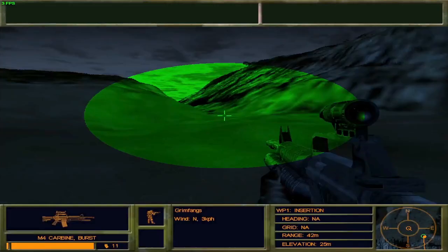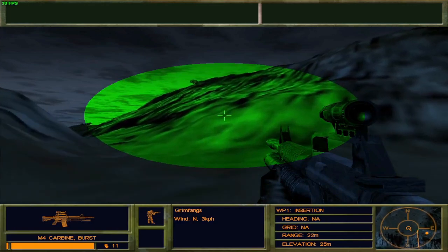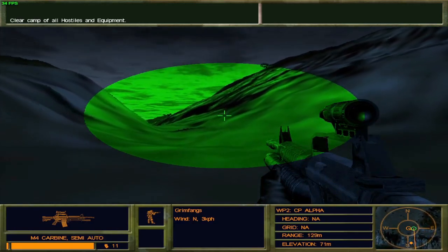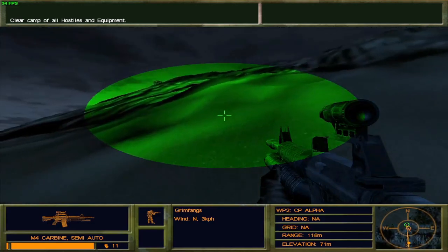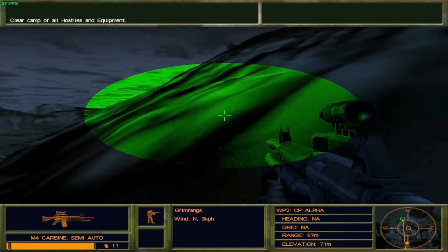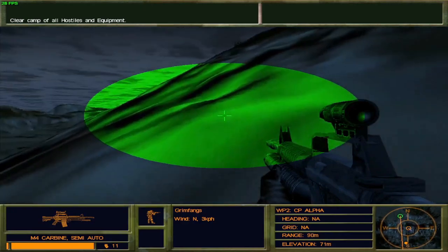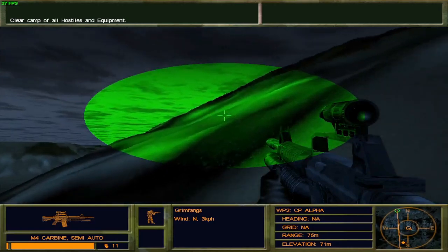Game six, this is Black Widow. Bravo and Charlie are in the LZ. Alpha is en route. All king elements proceed south and clear the camp. King six, this is Alpha One - there's a patrol on the ridge just south of Bravo's insertion. Roger that Alpha, stay alert.